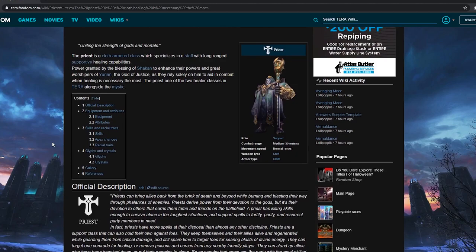The priest is a cloth armor class which specializes in a staff with long-range supportive healing capabilities, power granted by the blessing of Shakin to enhance their powers. They are great worshipers of Urian, the god of justice, relying solely on him in combat when healing is most necessary. The priest is one of the two healer classes in TERA, alongside the mystic.